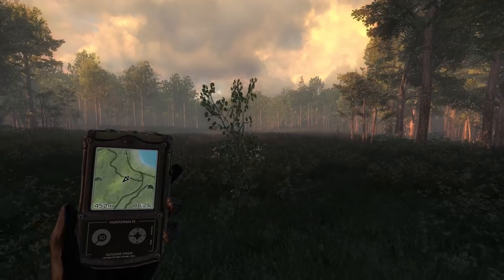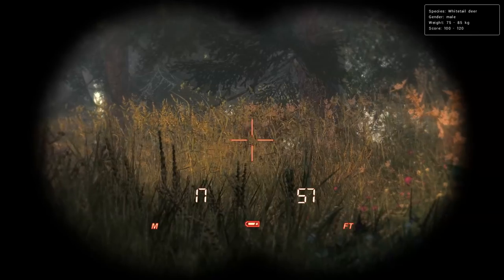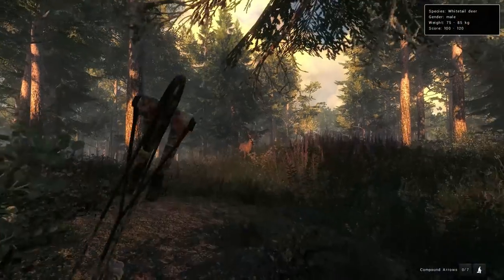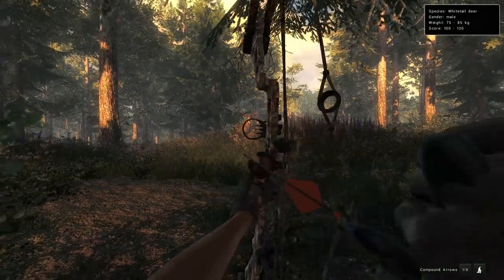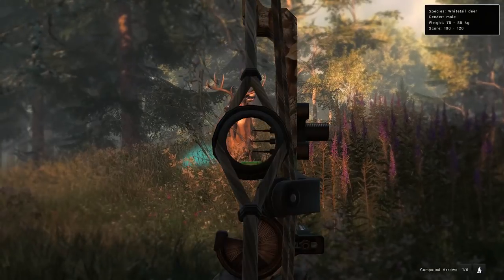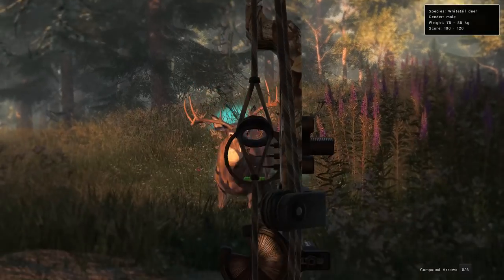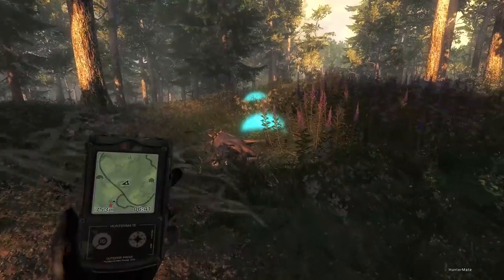We've got another typical whitetail coming in, 100 to 120 on the score estimate, and he's actually getting quite close so we should take him out before he realizes we're here. Not a huge fan of the head-on angle, but we take him through the neck. That's four down already, I think.